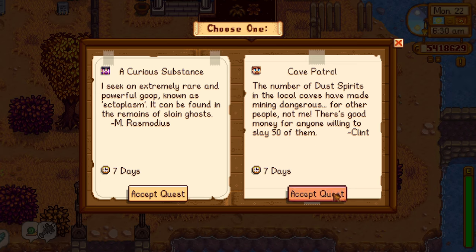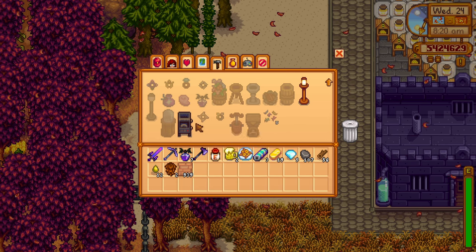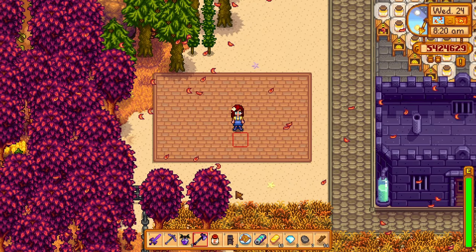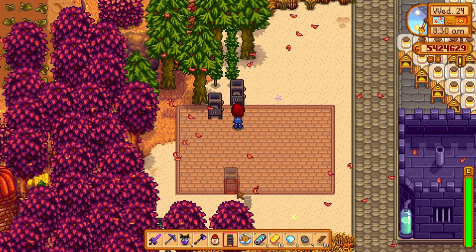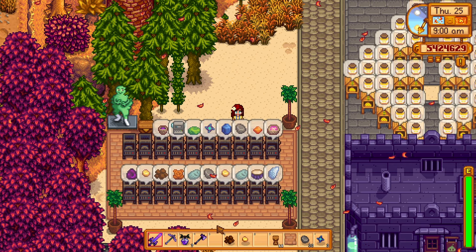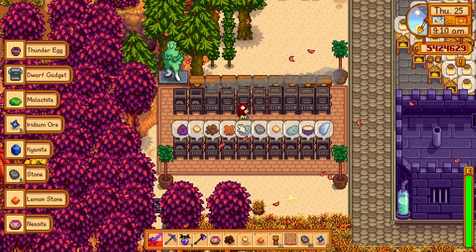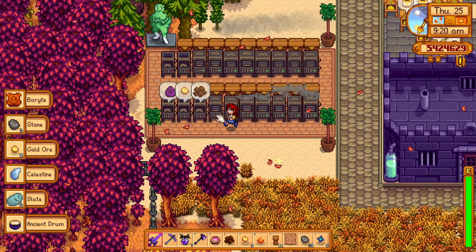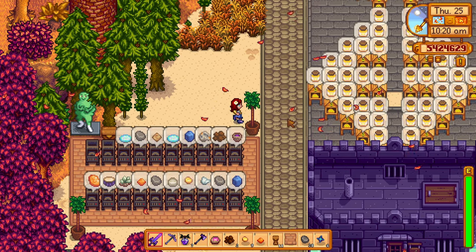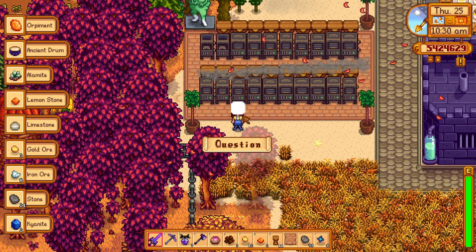Up next is the geode crusher — it's pretty obvious what it does: it crushes geodes. You can get this machine by completing Clint's special order quest called the cave patrol, where you are tasked to defeat 50 dust sprites, skeletons, or grubs. The geode crusher is just an incredibly convenient machine. You can set up 10 geode crushers with 10 hoppers and fill them up with all the different types of geodes. It cracks open a geode in only one in-game hour, and with the use of hoppers you can just walk past to collect the artifacts. It does require a piece of coal per geode, so I'd recommend using it once you've reached the end game and have plenty of coal to spare. It can definitely help you find those missing artifacts for the museum.